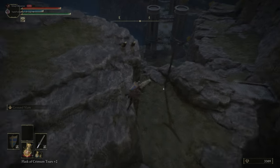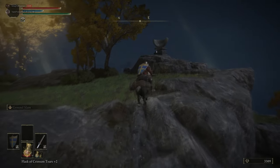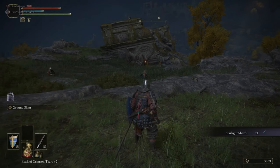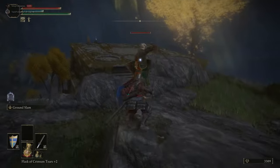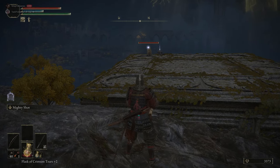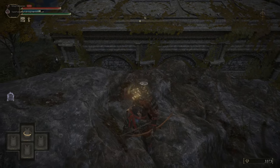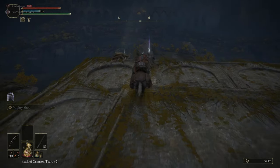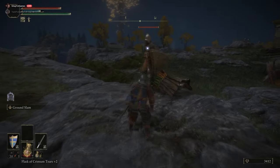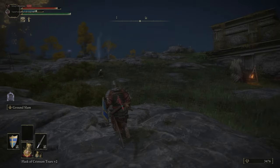Use the Spirit Spring to launch up to this part of the mountainous area and grab another Starlight Shard from the Stone Astrolabe. Here are some more Godric Soldiers — just the soldiers, not the foot soldiers or knights. We highly recommend taking care of the mages first and foremost, because as you fight your way down they'll just be peppering you with spells. You also get the Royal House Scroll here, which you can give to an NPC later to expand their spell inventory.